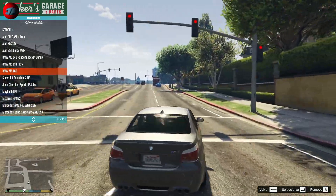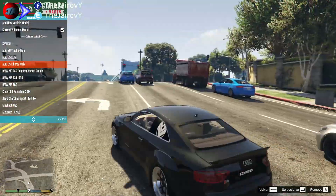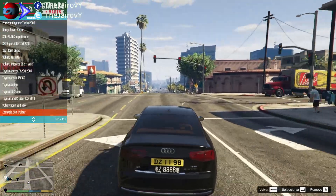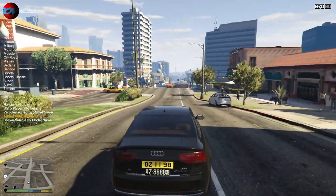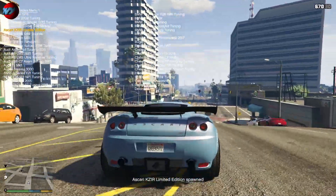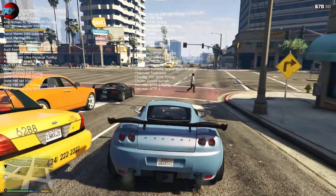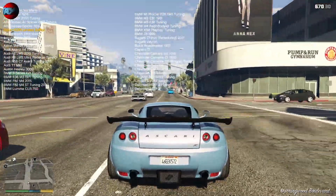Todo el crédito para él, por eso os dejaré en la descripción su canal. Pedazo de Audi. Entre 600 vehículos, está claro que vas a encontrar muchos que a ti te gustan. Por ejemplo, vamos a sacar alguno de los que tenemos en el Simple Trainer. Como veis, tenemos los menús para poder sacar los vehículos. Encima, los vehículos aparecen en el juego normal en la carretera sin tener que spawnearlos.